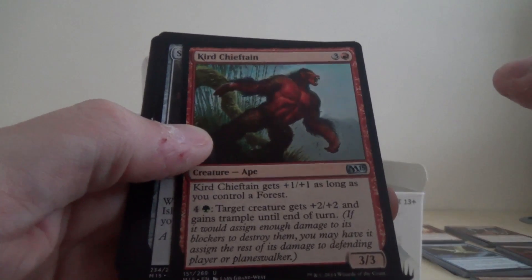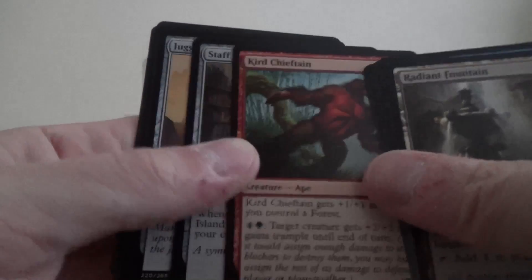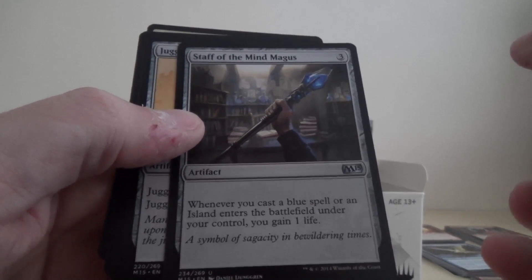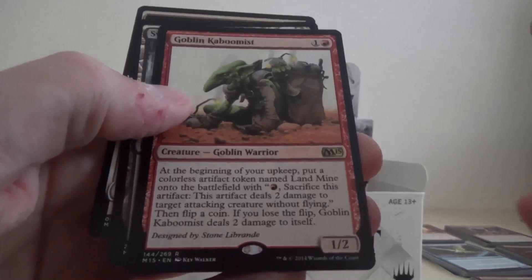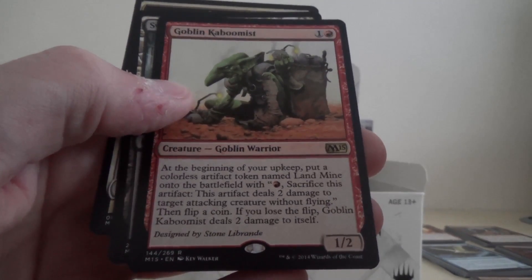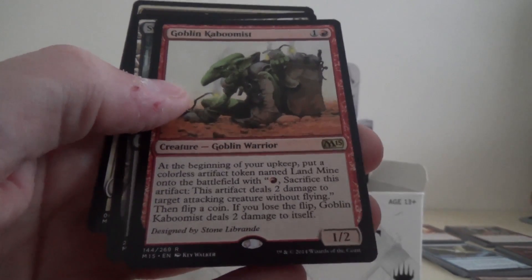Okay, we've got Curd Chieftain, Staff of the Mind Magus, Juggernaut, and our rare is the Goblin Kaboomist. Quite like the sound of that one.